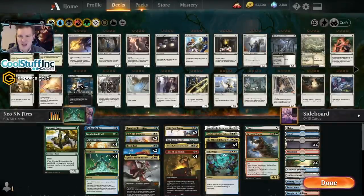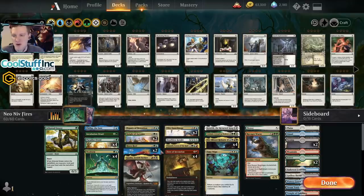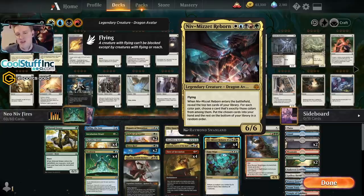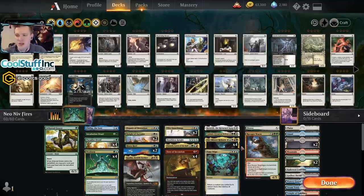Hello and welcome back to another day in the arena, it's me, CGB, and today we are diving back into Neo Niv Fires — the color challenge dialed up rainbow. There are a few ways to play Niv-Mizzet Reborn; we've certainly seen Fires of Invention decks all over, some that run Niv-Mizzet. That one was even played at the recent Mythic Championship event by two very good players: Ken Yukihero, our true jank brewing hero, and Shota Yasuda.